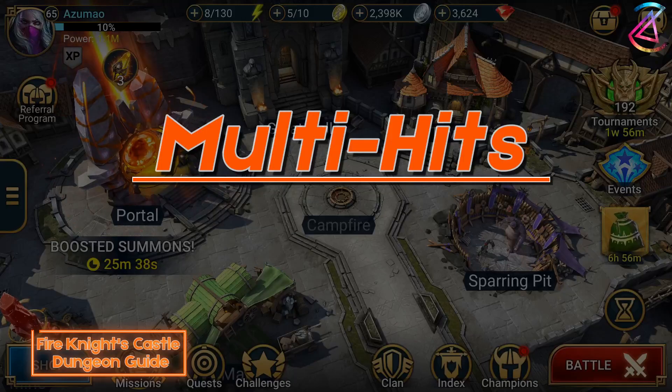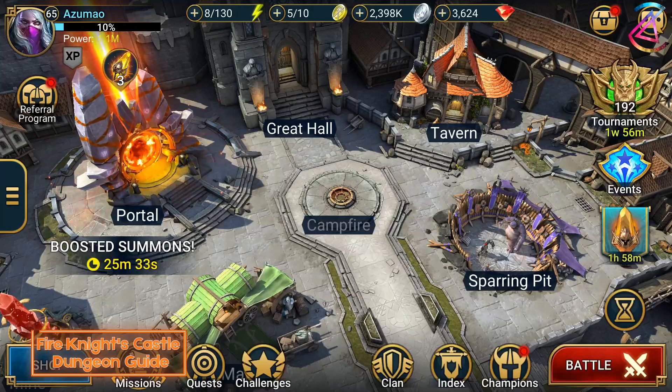If you have three champions with a three-hit attack on their A1, you will break the shield with relative ease. Once the shield is removed, you want to apply your debuffs. The rest is rinse and repeat. With this strategy, you want to bring the shield down as quickly as possible in order to deal your damage. If you can bring the shield down before the Fire Knight's turn meter is around 60%, you will get enough time to deal damage and apply debuffs. While turn meter decrease would be helpful, it's not necessary, since you get rid of the shield quickly enough.